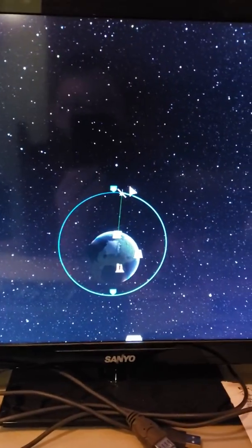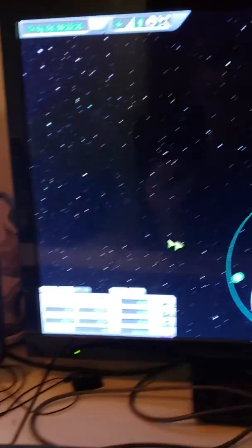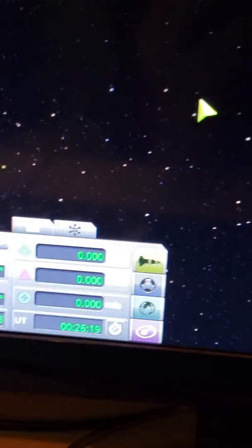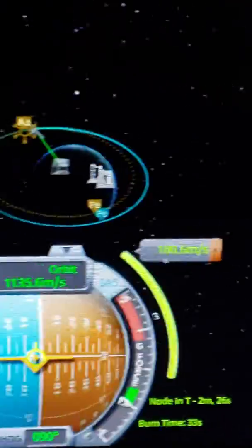Let's talk about maneuver nodes. Let's just put a maneuver node down. Oh my goodness, it's way too bright for you to see. So let's drop down a maneuver and it instantly shows us the delta-V we need for this in each direction. Let's send this on a course going back to Kerbin. Yeah, that looks enough. It shows us how much delta-V we need in each direction.